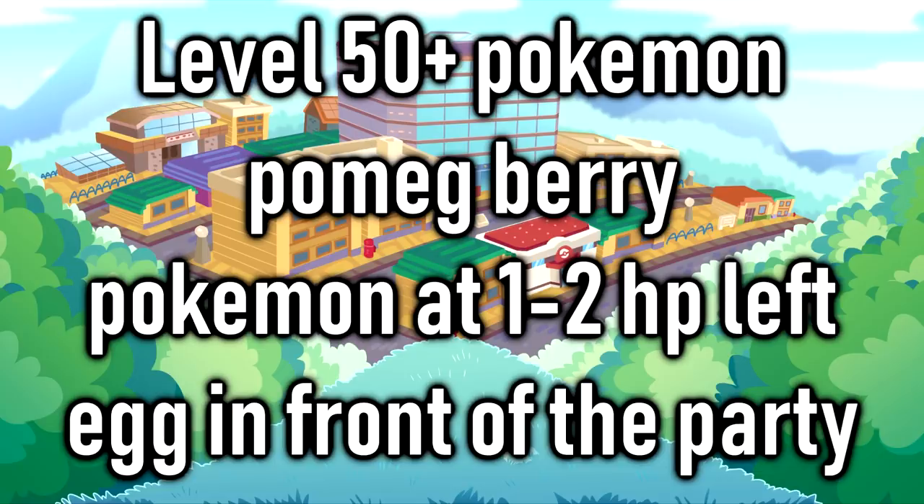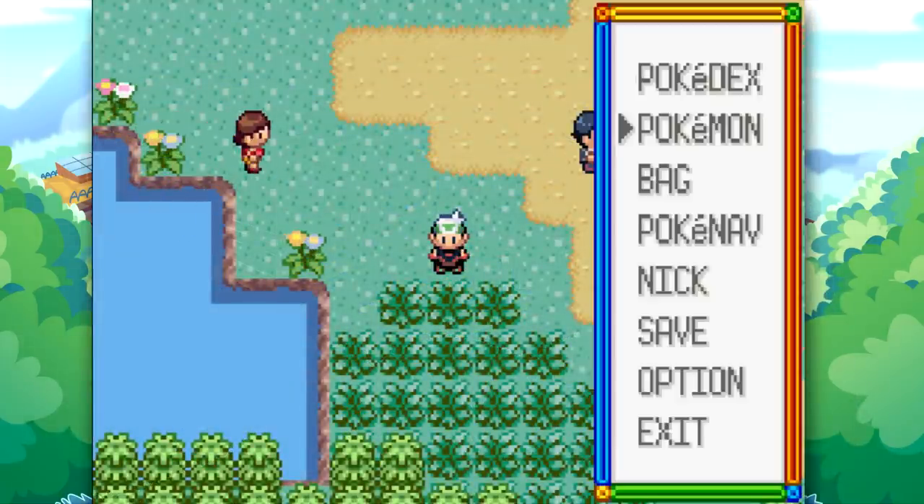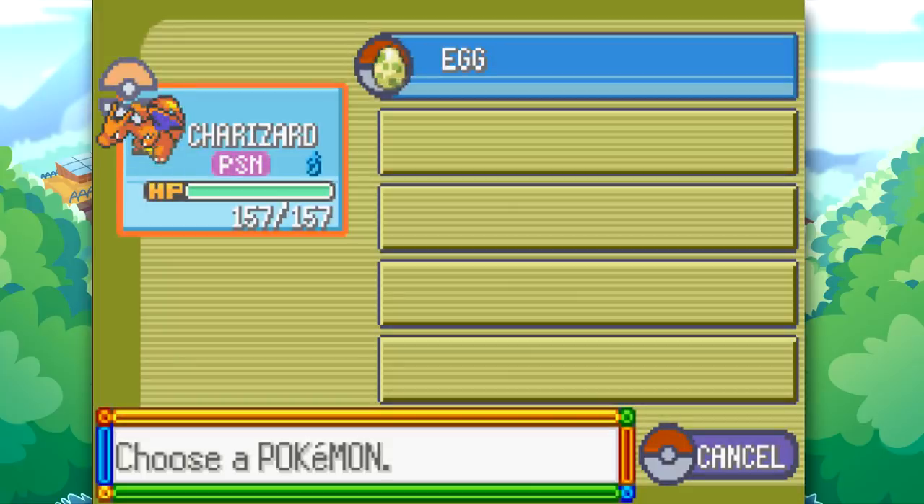The next thing you've got to make sure to do is get that Pokemon that is over level 50 down to only 1 HP. This is important because if it isn't at 1 HP, you won't actually be able to perform this glitch. One of the recommended ways to get your HP down is to go to Mauville City and go to the grass around that area, then simply find an Oddish, which will be able to use Poison Powder on you. You just have to make sure that the Poison gets you down to only 1 HP, which is what I ended up doing here with Charizard.